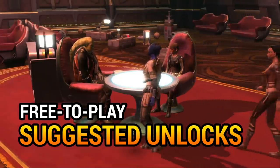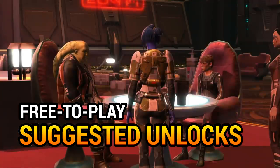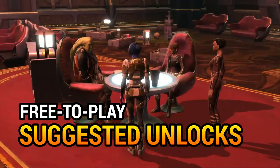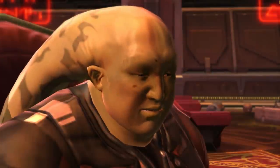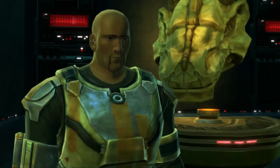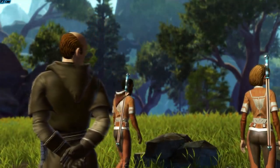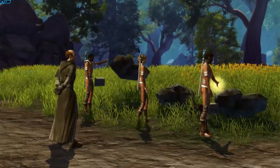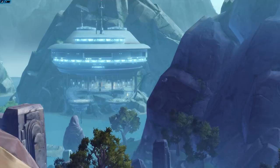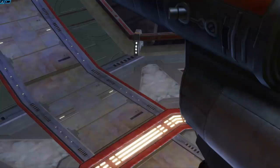Some free-to-play restrictions can be removed with unlocks while others are permanent. These unlocks can be bought either from the GTN with credits or from the cartel market with your free cartel coins. Keep in mind that GTN availability might be low or the cost might be outside your 200,000 credit cap, especially with inflation. Preferred players receive many of these unlocks permanently for free if they have ever subscribed or purchased cartel coins. If you are a brand new player who hasn't made an account yet, you can use a referral code to get a free jumpstart bundle that includes a free inventory unlock.